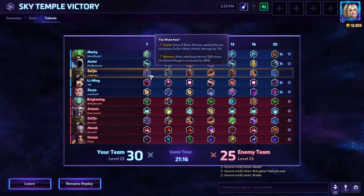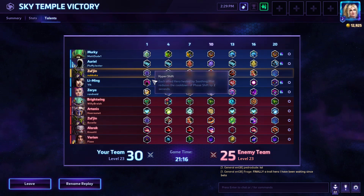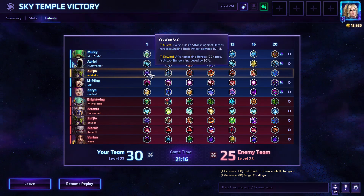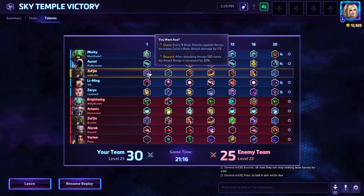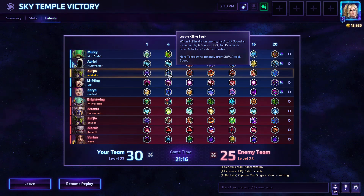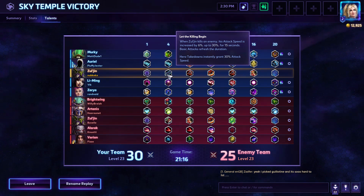I'll talk about the other options at Level 1. This will function a bit better in a normal composition where you can actually exploit the range more — in this game they were just kind of running on top of us. It was very brawly because we only had a Zarya and a Murky. In more normal compositions I think that range will feel more effective. Let the Killing Begin strikes me as really strong at Level 4 — really, really strong. Whenever you kill an enemy, your attack speed increases by 6%, up to 30%, for 15 seconds, and basic attacks refresh the duration. Hero Takedowns instant grant 30% attack speed. So you are realistically going to have 30% bonus attack speed for most fights. That's so powerful, insanely good.